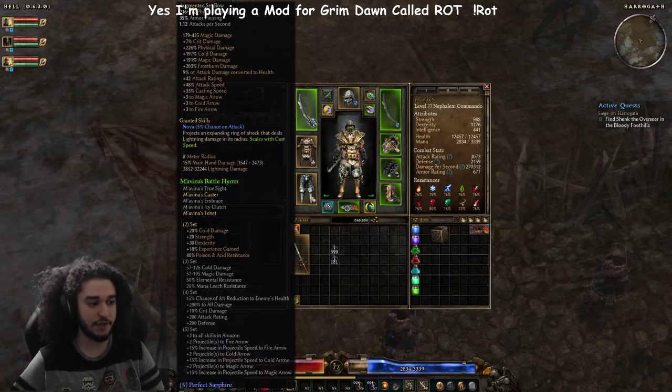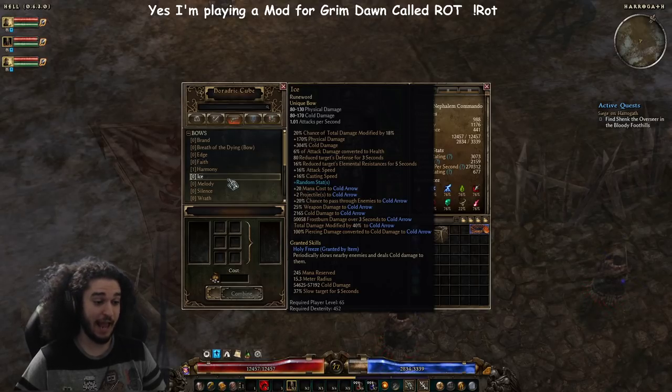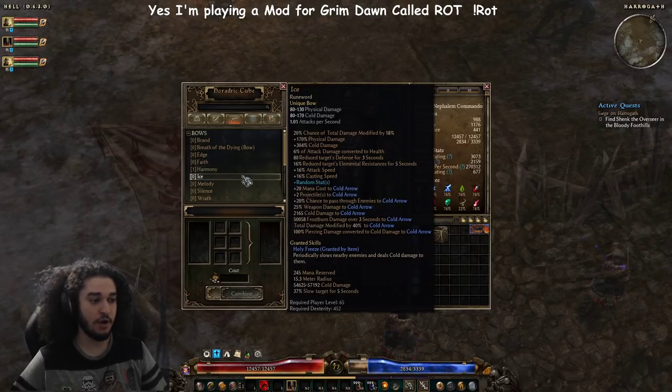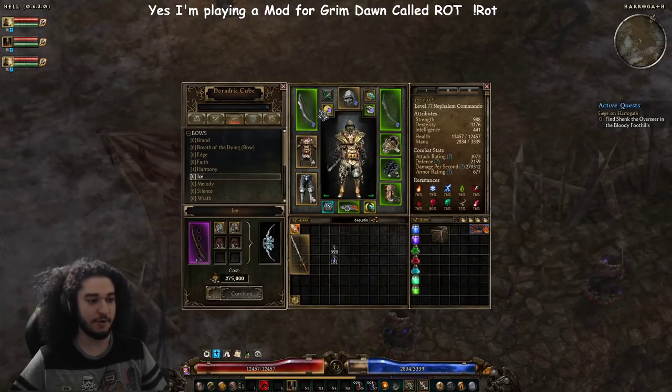I got super lucky and got a two-piece set, which is really nice. I think I'm going to work towards the four-piece set because the goal is to craft this bow - it's going to be a nasty bow for the build, going to make everything absolutely fantastic. It's just the grind to acquire it. I do have the cedar bow at the moment, and Jaw is going to be a grind, but I just got into endgame Hell right now.